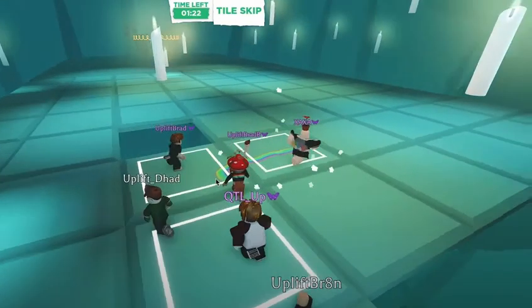The new mini-game called Pile Skip actually reminds me a lot of Squid Game. It's a follow-the-leader style game where you have to jump on the right tile — if you pick the wrong tile, you fall through and have to start over. You follow the leader and pick the right tiles to reach the destination and earn candy corn.